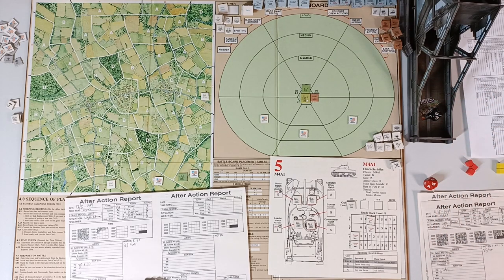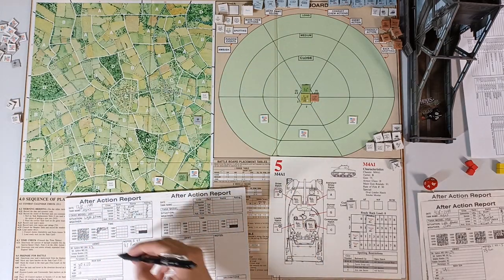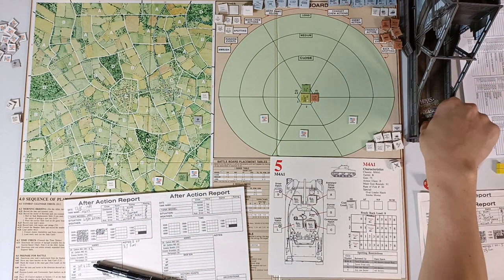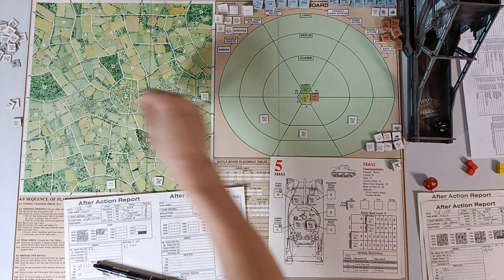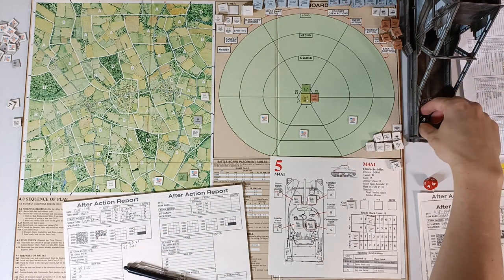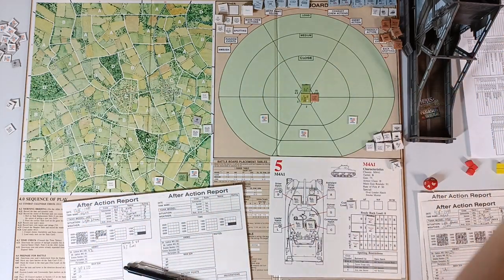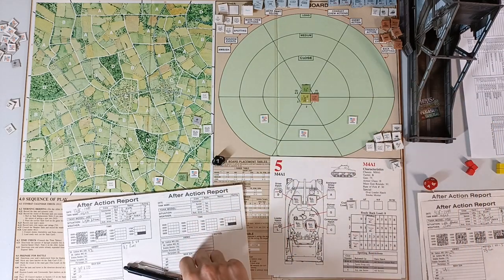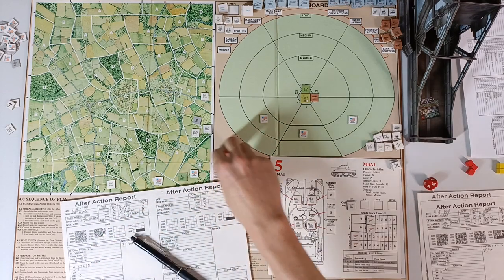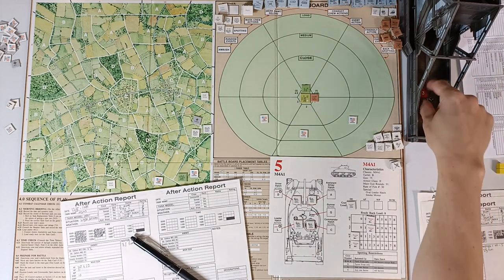We roll for resistance in the next A area and get 8 — that's medium resistance. We call in an airstrike and artillery. Airstrike not granted, artillery granted. We call again: airstrike not granted, artillery granted. We check for rain — roll 7, no rain. We call in one last airstrike and artillery: airstrike not granted, but artillery granted. We have 3 total artillery strikes ready.